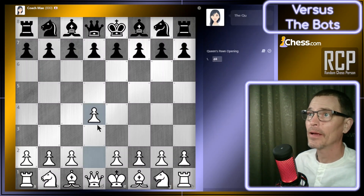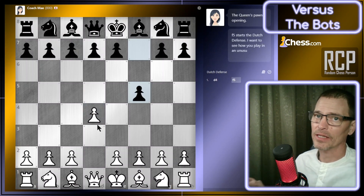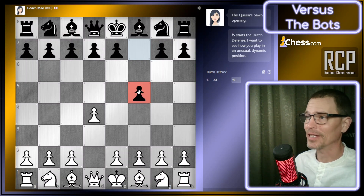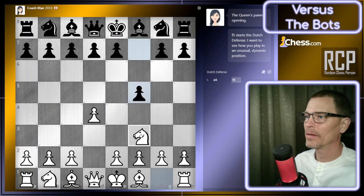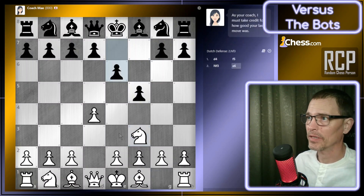I'll start with D4. As with all the lower-rated bots, what we're going to do is wait and see when the bot blunders — we'll just try to play solidly until then. This is, as I now know, the Dutch defense. I think I have struggled against it; I'm not sure exactly how to play against it.